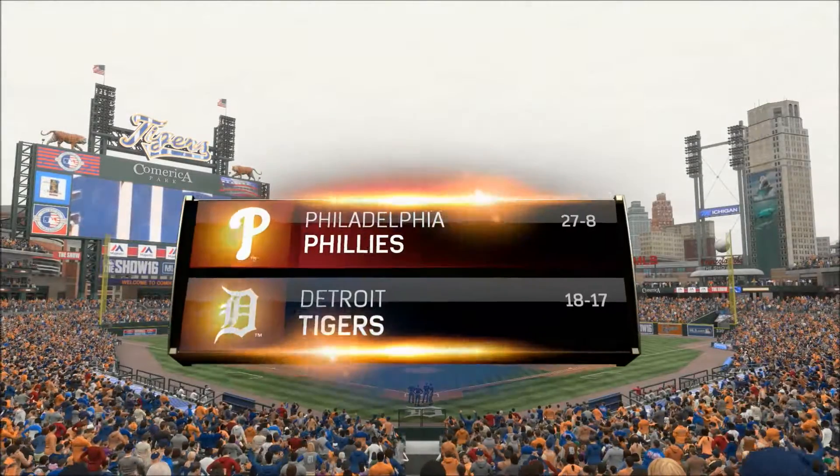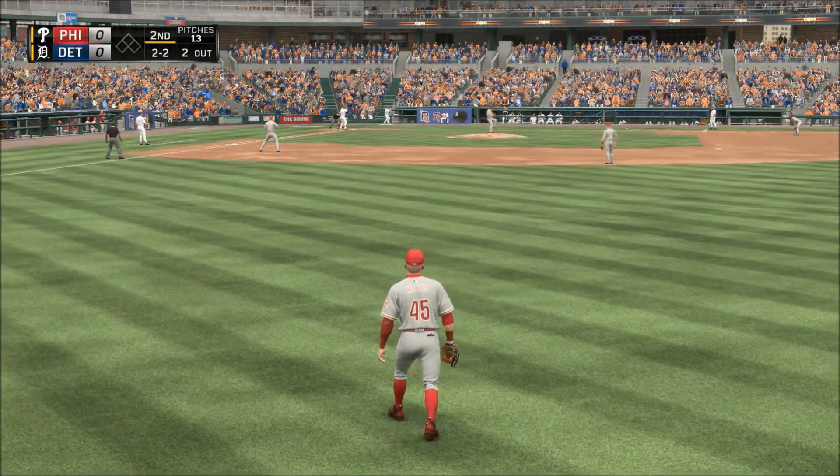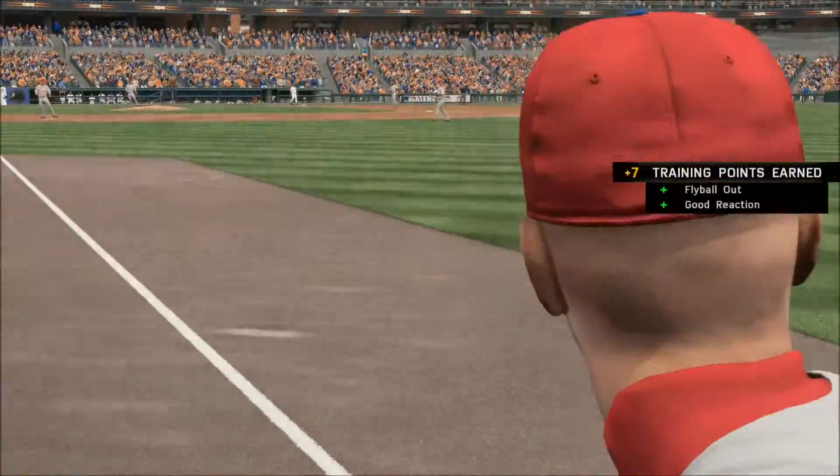Afternoon baseball from the motor city — Comerica Park here in downtown Detroit. Into the windup, here comes the 2-2 pitch — a curveball yanked high and deep down the line in right — and he will get there to make the running play.